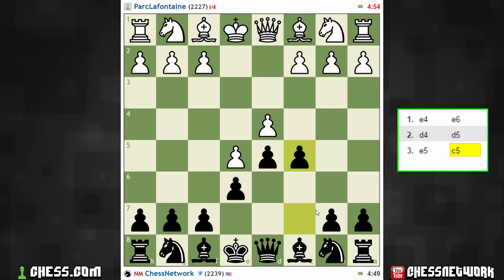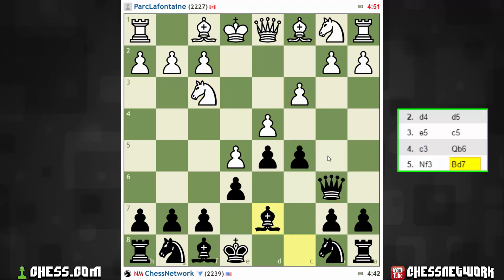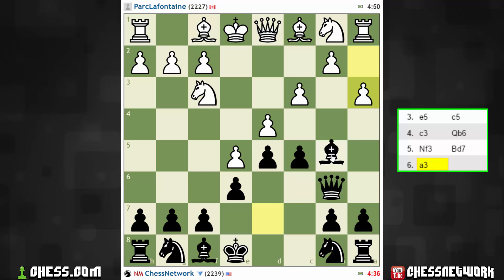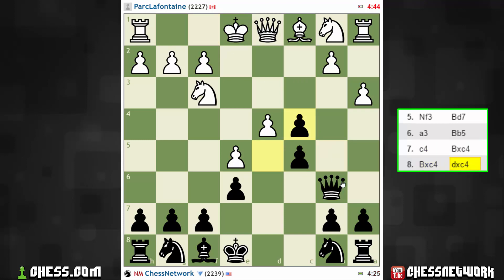Let's strike at the tail. I've been here before. I'm going to start with Qb6 and look for this idea. Get rid of my light square bishop.